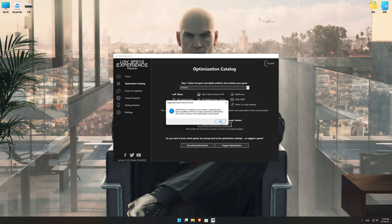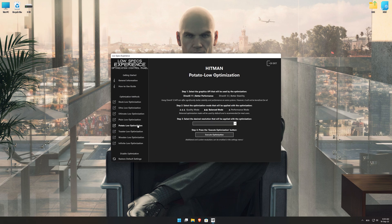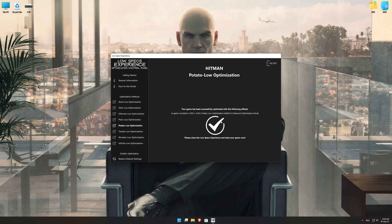Low Specs Experience will now automatically check if the game version currently installed is supported by this optimization. If it is, press OK and the optimization control panel will load. When the optimization control panel loads, simply select the optimization presets and the resolution you would like to render your game at. This is something you will need to experiment with on your own in order to see what works best for your system. Once you decide which optimization presets and resolution you are going to use, press the execute optimization button and then start your game.